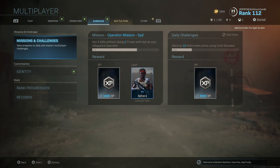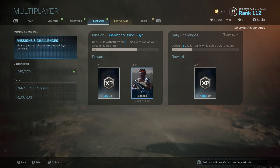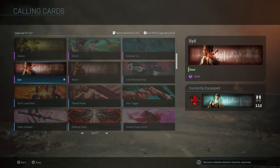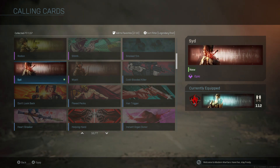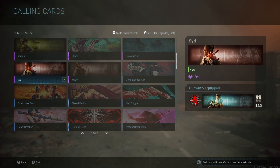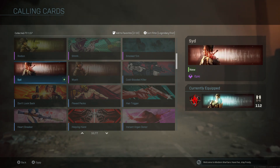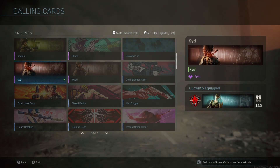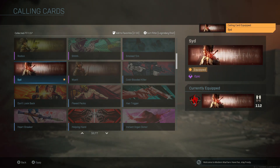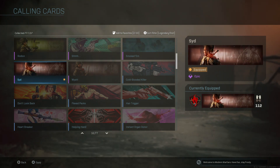We're going to go ahead and attach the calling card you get when you unlock that. Here's our calling card — you can see I'm running Alice's calling card. I like to run her calling card because she's flipping off giving you the bird. But we're going to attach Sid's calling card so we can be running that while we're working on her missions and objectives.